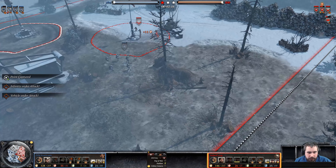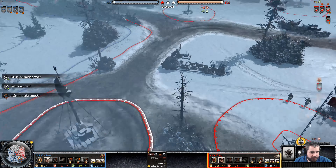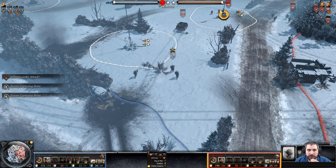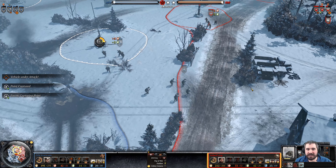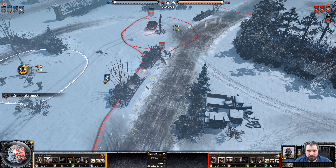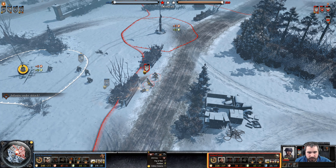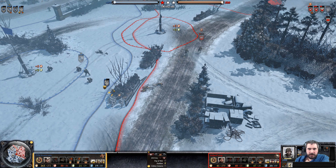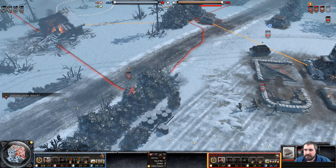Great suppression coming on out. Assault Grenadiers are also here, doing some good work at the field point. The Assault Sections are technically better in a 1v1 vacuum. The Universal Carrier may go down — he doesn't want to get too close. Two Assault Grenadiers versus two Assault Sections. It looks like the Assault Grenadiers manage to win out this engagement, and the Universal Carrier is alive.